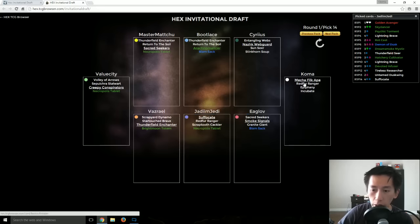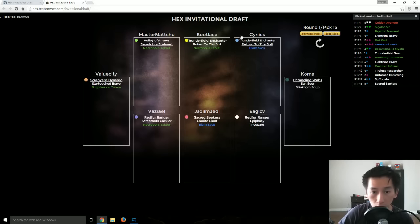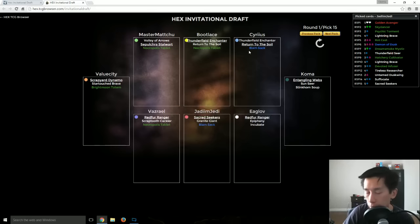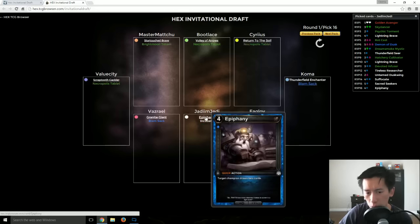Granite Giant — at this point there are not very many strong picks because you're down to the last four picks in your 17-card pack. People have pretty much picked it apart and at this point you're just passing the trash. You can see all of the picks there. Entangling Webs — you just want to make sure you're grabbing stuff that other people are not going to find useful. A Red Fur Ranger at this stage is extremely strong. Epiphany, Incubate — JJ takes the Epiphany. Card draw advantage — much, much stronger.